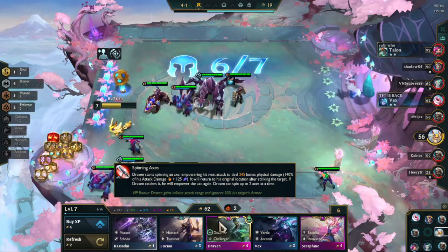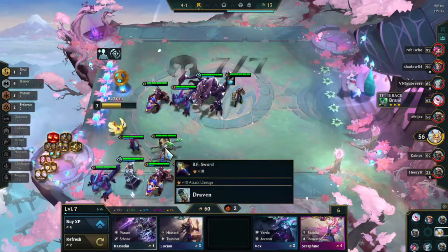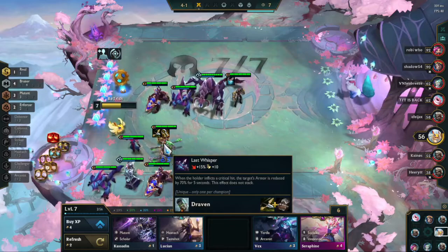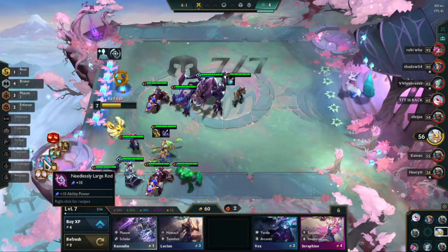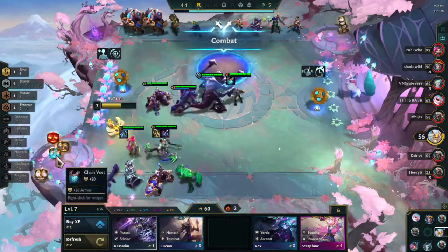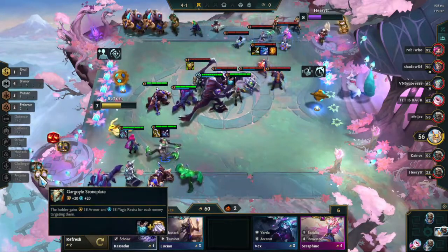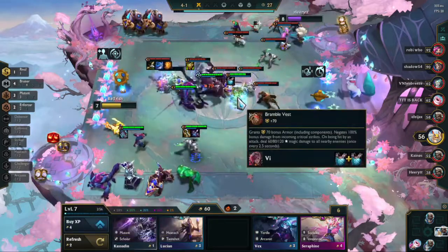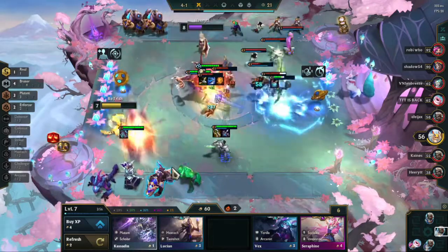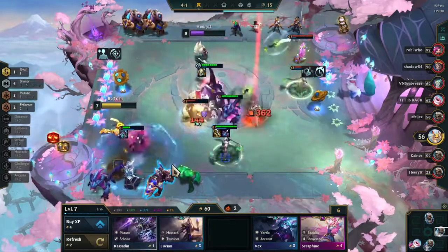Let's level up and put this Draven in and just make the Kha'Zix item on him. I don't really remember what Kha'Zix does but I think those items are pretty good on every assassin, so for now we'll just keep it like that. Do I want a Bramble? I'll just make a Gargoyle on Cho'gath soon.